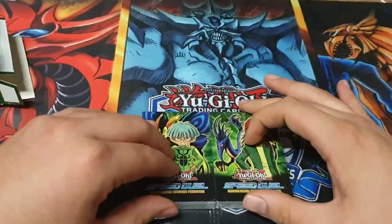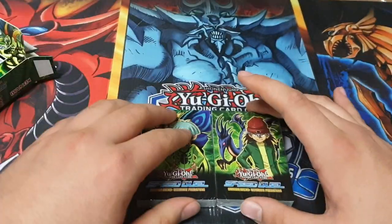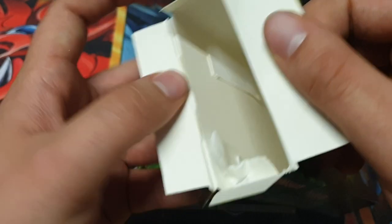They have done away with the Duel Links advertisements on the cards — they're on the back now. And they've also got rid of the annoying little cardboard thing that was in the old structure decks.